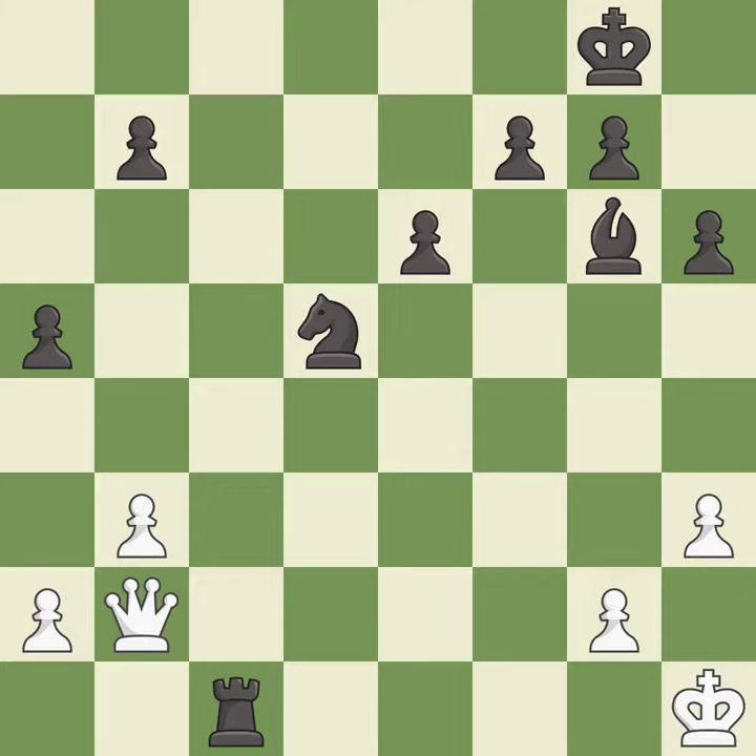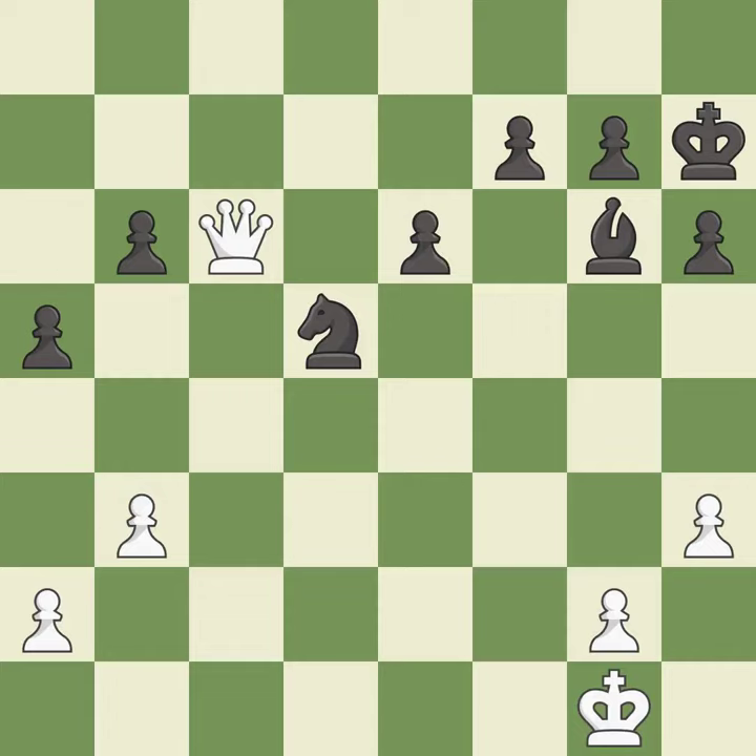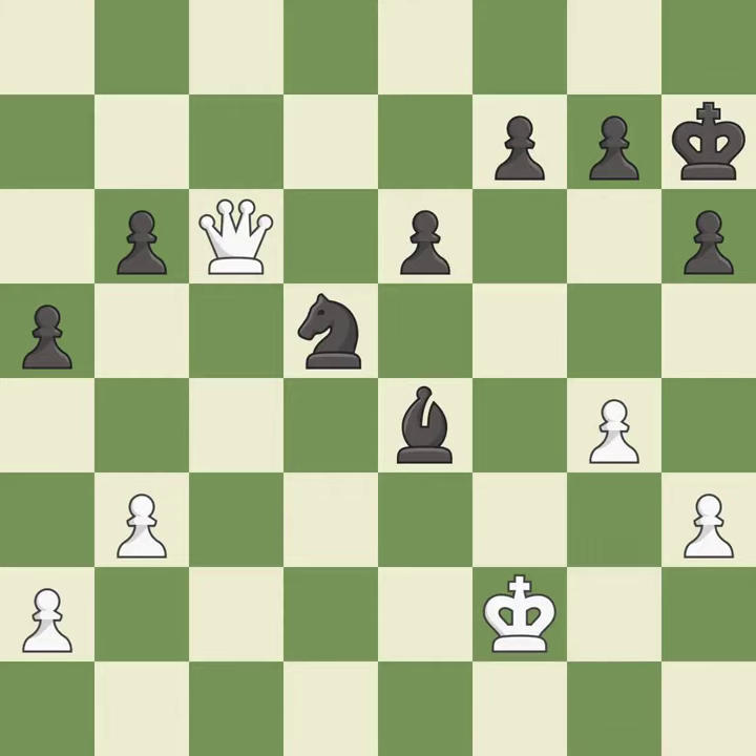It is good. Recaptures. It is best. One of the best moves — it is excellent. A solid choice — it is excellent. This activates the king in the endgame by getting it off of the back rank. It is good. This kicks an opposing bishop. It is best. This moves the bishop to safety. It is best. An active king is critical in the endgame and getting it off of the back rank is the first step.